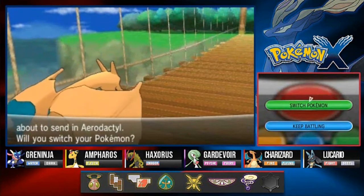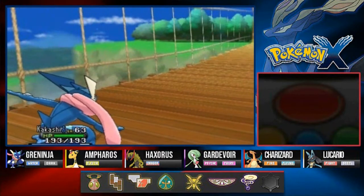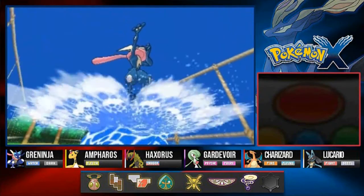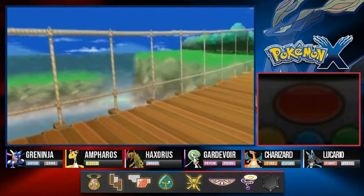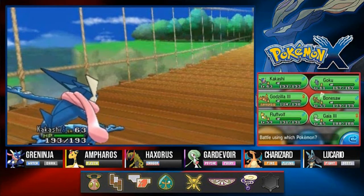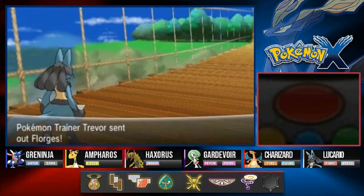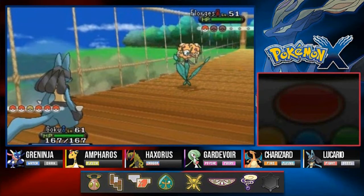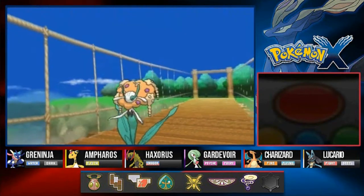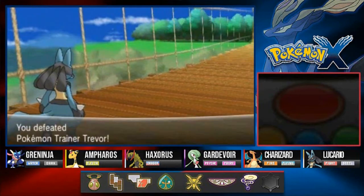Trevor is coming out with an Aerodactyl. I have experience with Aerodactyl. Luckily this is not a Sky Battle - let's use Kakashi's Surf Attack. Kakashi has good experience levels. Now this guy's coming out with a Florges. Let's go Goku. Poison Jab - this Pokemon is physical! Goku with Dragon Pulse and Kakashi grows to level 64. Trevor has been defeated - 'You're even stronger than I thought!' No F's given!